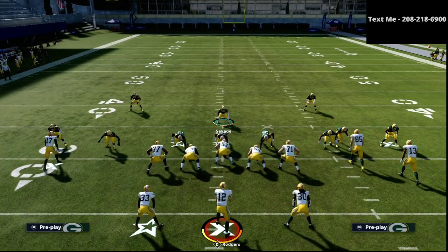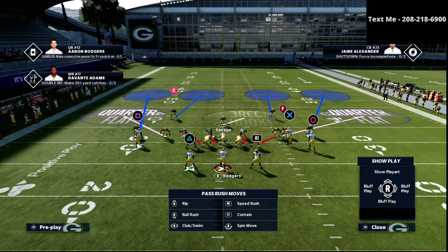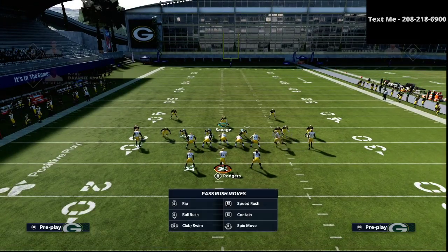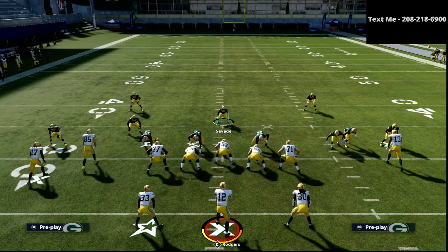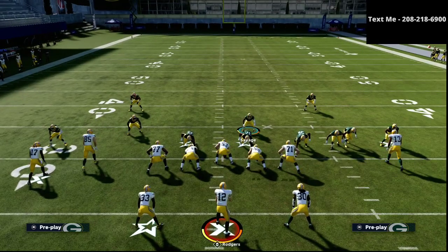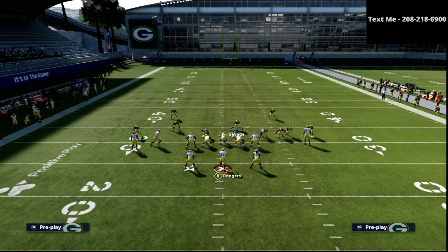The first adjustment I like to make when defending split close pats is I always shift my defensive line to the same side where I believe they're going to hand the ball off to their running back. In this example, Aaron Jones is on the left side of the formation, so I'm going to shift my defensive line to the left. If it looks like they have two wide receivers on one side, from knowing split close, the primary run is going to go to the twin receiver side, so I want to shift over in that direction — that's how you set your front.